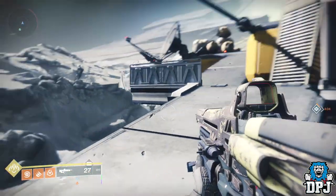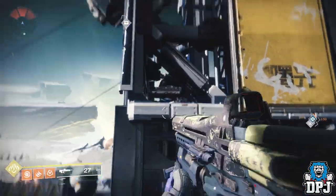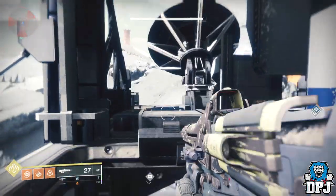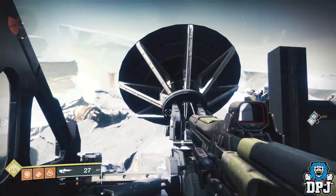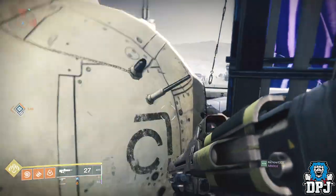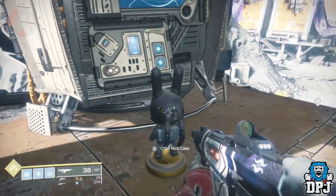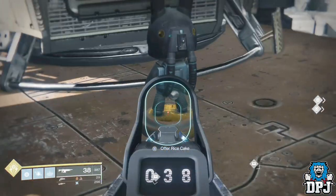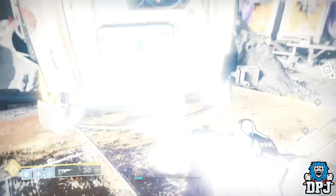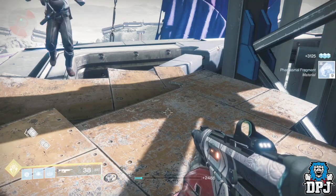Next up are what seem to be jade rabbit statues hiding all over the moon. One is below Eris Morn — I'm not sure you can interact with that one. There's one you can see me locate on screen now at the top of a building, and there are no doubt others hiding around. Like the kitty statues on the Dreaming City, they require you to find a certain item to interact with them. The item you need to look out for is called a rice cake, and these I've seen drop from various places on the moon including that symbol chest we just talked about. Rewards for feeding these statues range from rares to phantasmal fragments, so keep an eye out.